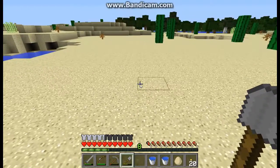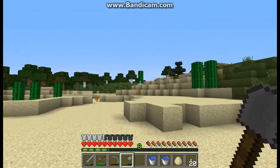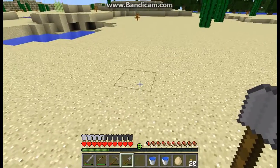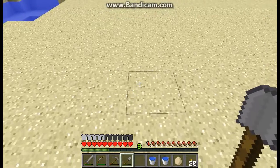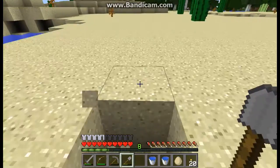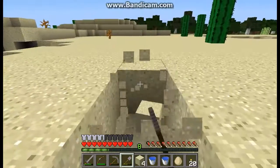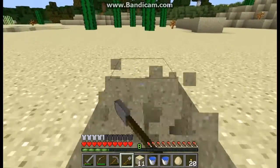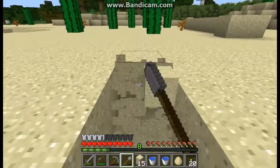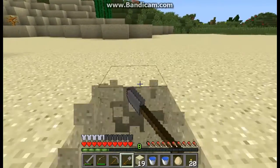I'm going to put a hopper in it, which I don't have yet, and it's going to go into a chest. We got enough cactus here, and I'm just going to build a basic farm. You start off by just building a 9x9: 1, 2, 3, 4, 5, 6, 7, 8, 9. And then you just connect it.